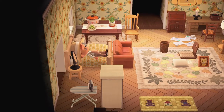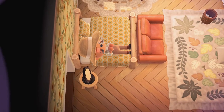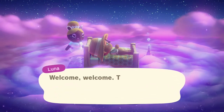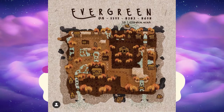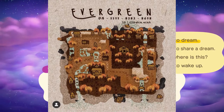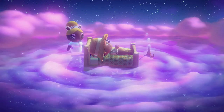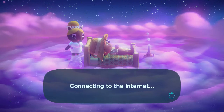The island we're visiting today is a fall island, and it's going to be like a structured island - it's basically a surprise for me too. I'm going to put in the dream address and just want to show you guys the map. It looks amazing - the artwork looks super fall and very cottagey.